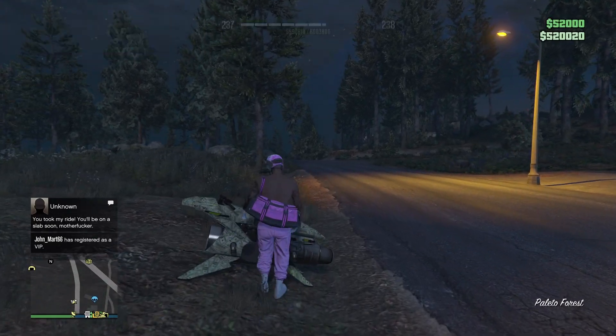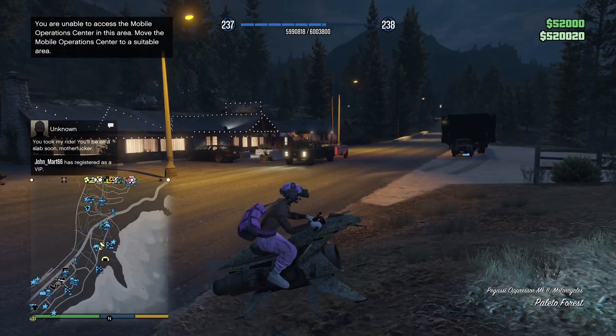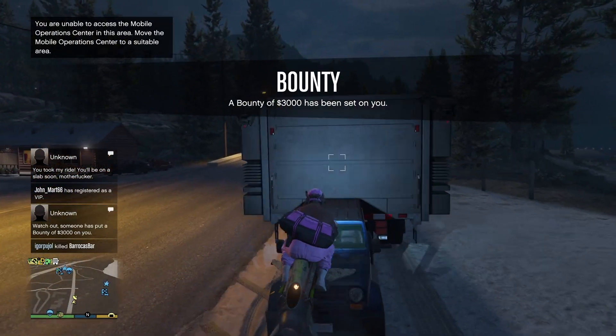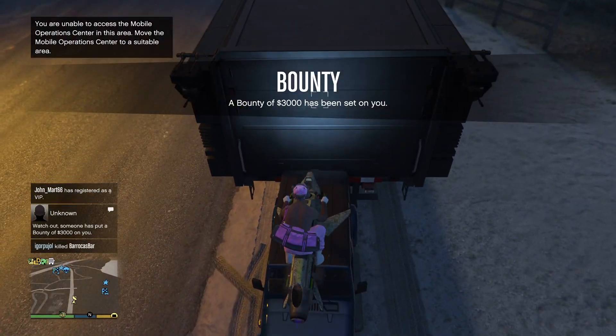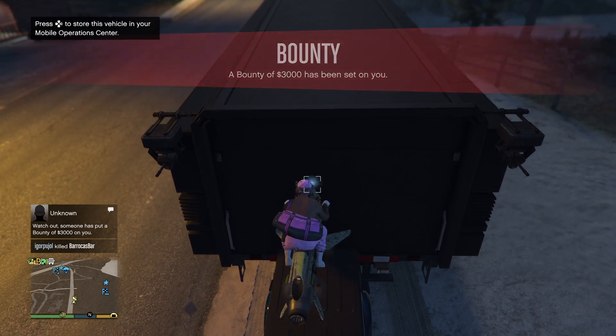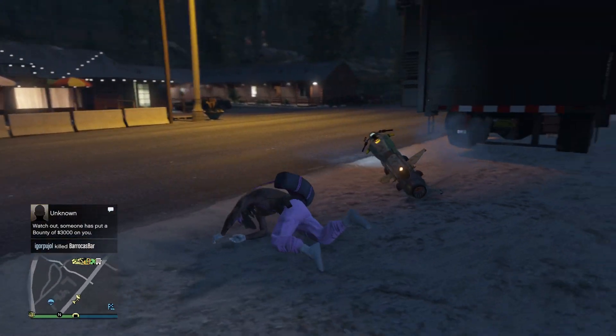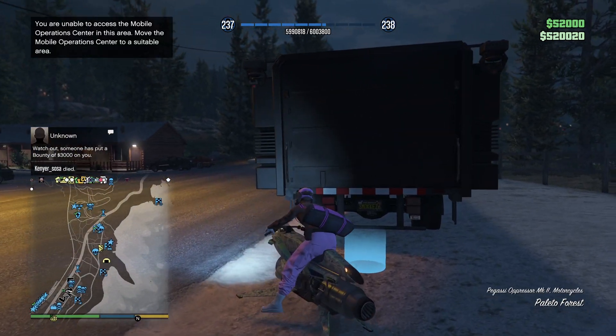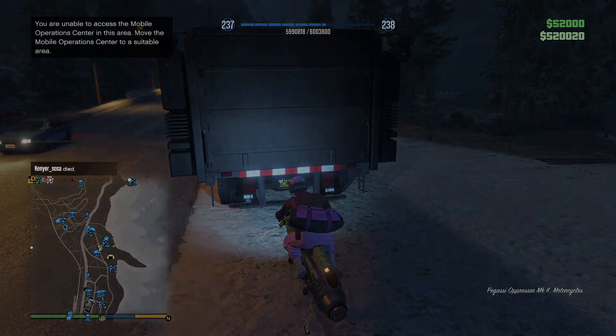With this glitch you cannot request personal vehicles. The one thing you can request if you're in an MC is your motorcycles. Make sure you guys are holding R1 — this is very important, hold R1 — then hit right on the D-pad and you guys should spawn basically off-radar. Then hit right on the D-pad again.